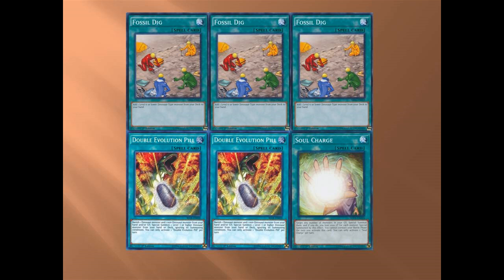The main thing about Fossil Dig is knowing what to get. If you have a clean board with an Ultimate, go for your level twos. If you don't have anything, go for Oviraptor. If you need protection, go for Miscellaneousaurus.